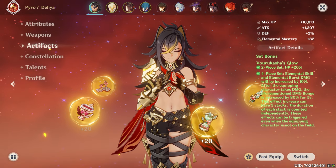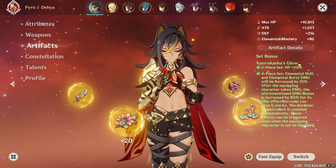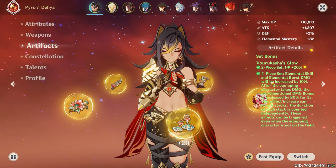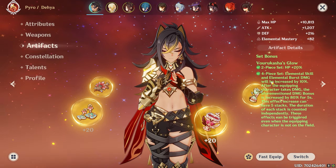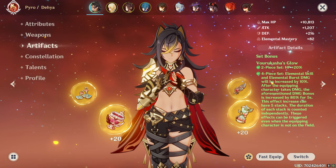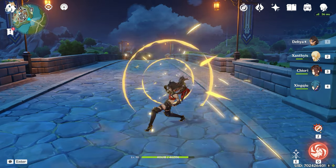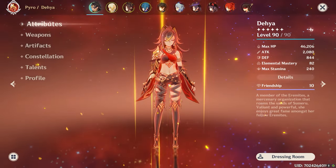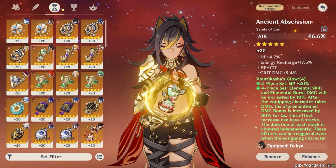Now onto artifacts. Obviously she scales a lot off of HP, so we give her HP. We give her the VG set. Obviously for an HP scaling character, obviously. It increases your skill and burst damage. And when you take damage - which you're going to do because Dia's going to be out on the field all the time dominating your enemies, it's only natural that they try and fight back - you gain a stack which further increases your damage for five whole seconds. You know how long that is? That's one melee cycle rotation of nothing but physical damage.